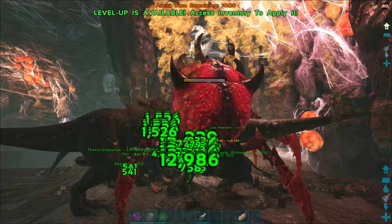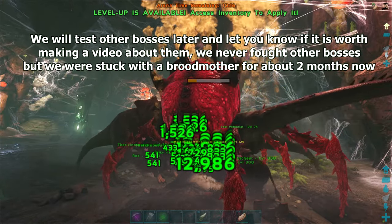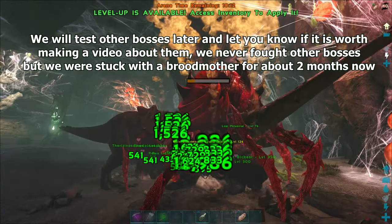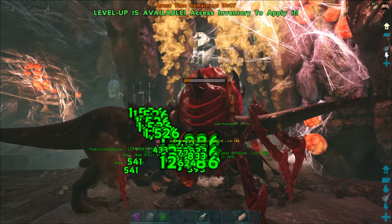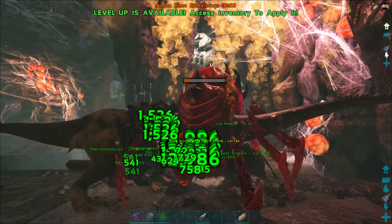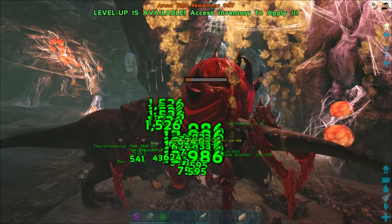This only works on Broodmother. We're not sure about the others. Dragon flies away at 50% and 75% HP lost, so that probably won't work. Maybe you can stop him — we'll check it out. Megapithecus? Doubtful. Well, you could try the same thing, but we're not sure about the collision box. With Rexes it probably would be possible, but with something smaller like Rhinos, or multiple Rhinos, we're not sure.